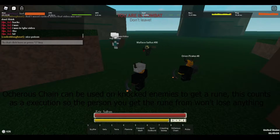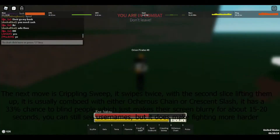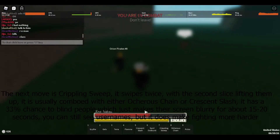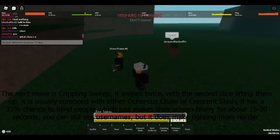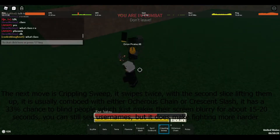Now I'll show Crippling Sweep. It has a 26 formula where you can strike twice, like this - one, two. As you can see that does a lot of damage.